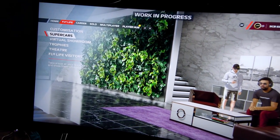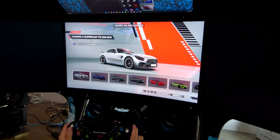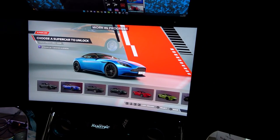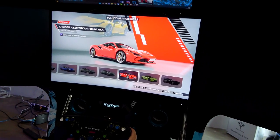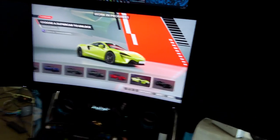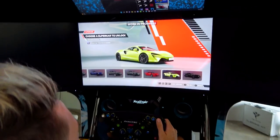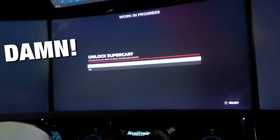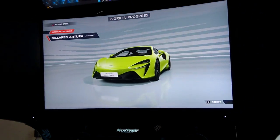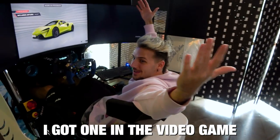In my F1 Life menu, I got supercars. I haven't bought anything yet, but I'm going to buy one right now. Got the DB11, Ferrari Roma, Vantage, F8 Tributo — you can get all of that! I'm getting the McLaren, the green one, lime green. I can just buy that because I got one little supercar token. That's my first car. If you have a McLaren in real life, I got one in a video game — who wins?